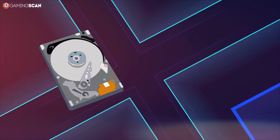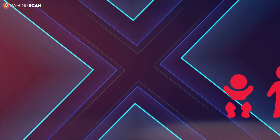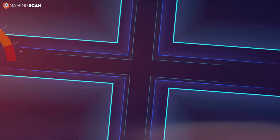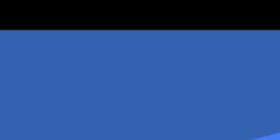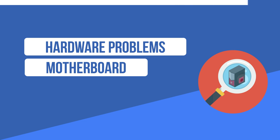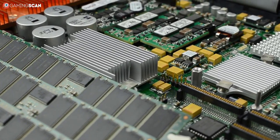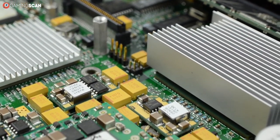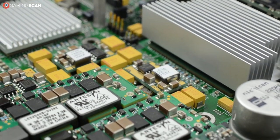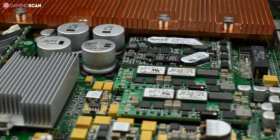HDDs are the most likely thing on your computer to start giving out. But more often than not, this is a gradual process that can take years, so if the performance issues were sudden, you're likely going to need to look elsewhere. The motherboard is the most likely culprit if the problem is not with the system drive itself. Usually the problem occurs when the drive has trouble communicating with the CPU — it can be a defective port, a defective socket, or anything in between.